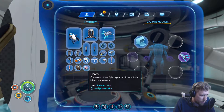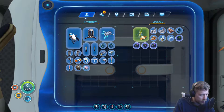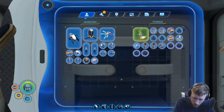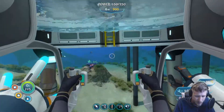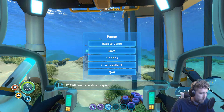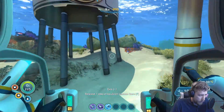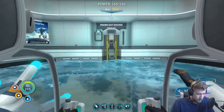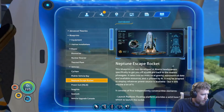Last time around we got the thermal plant and the nuclear reactor, which are both super cool. The Neptune escape rocket is kind of our long-term goal. We're going to pop in this storage module, unload some of our general crap, get in this prawn suit. We'll be right back — and we are back, let's go!